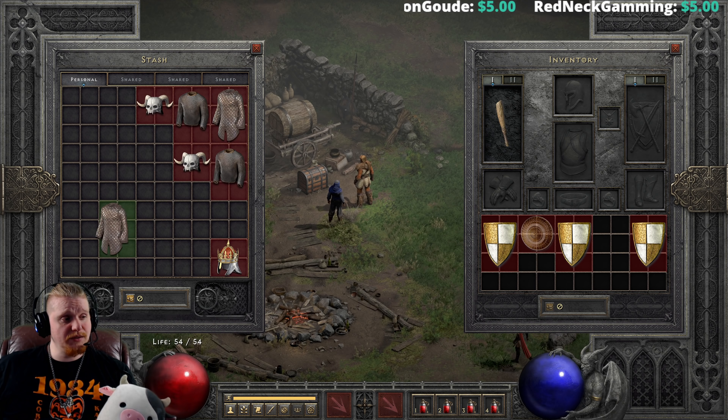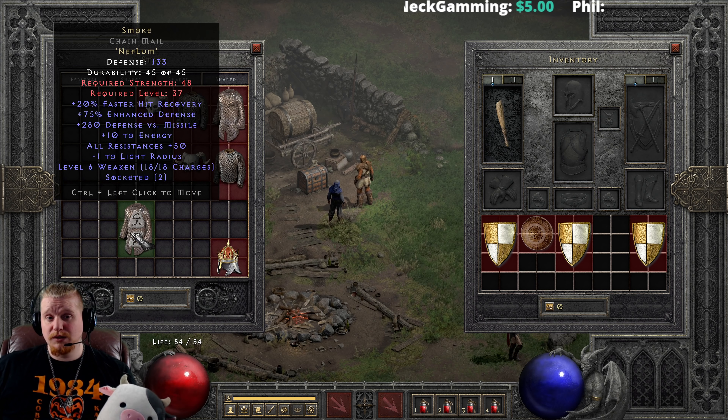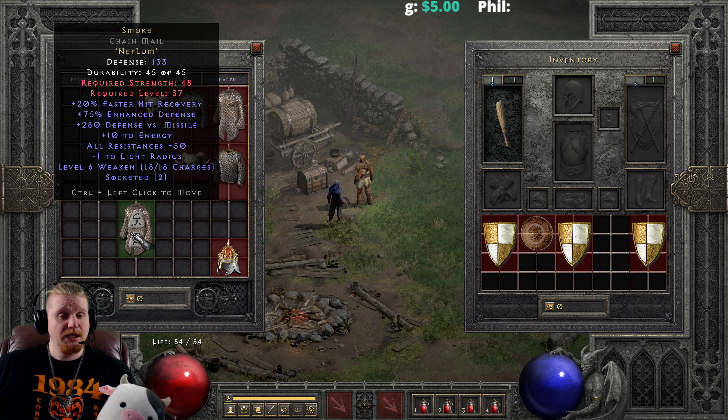We also have a little bit more of an expensive recipe at Nef+Lum, which is Smoke. This is usually something that you make as you're getting into Nightmare difficulty, because in Nightmare you're going to have a lot of issues with resistances, especially as a brand new starter ladder character, and Smoke can definitely help a lot in that regard.